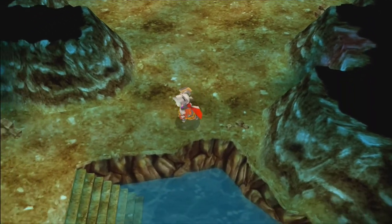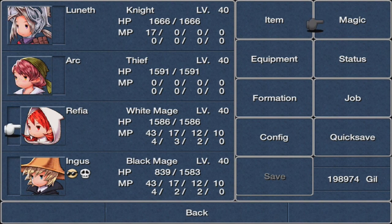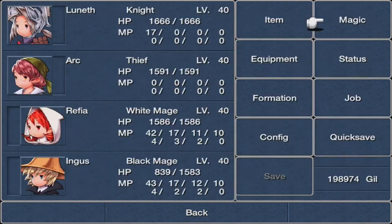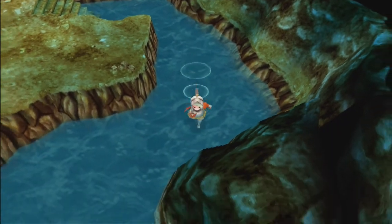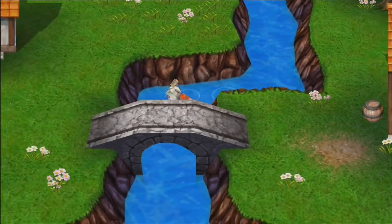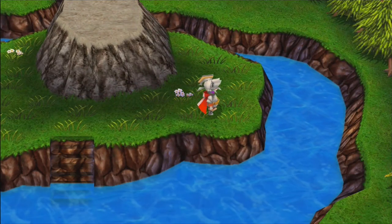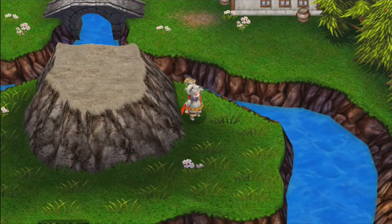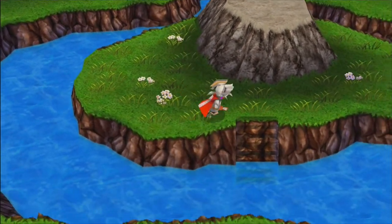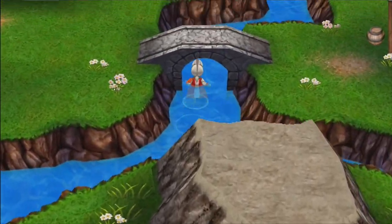The Kiku-Ichimonji can only be equipped by dark knights and ninjas, or maybe only ninjas — the thing is we don't have ninjas. Heading south takes us to a hidden pathway containing four items: a High Potion, Demon Mail, Demon Shield, and Blessed Hammer. That's it for this area — time to get back to town.